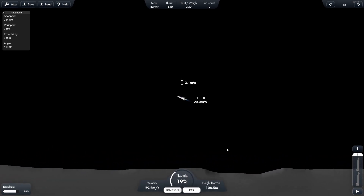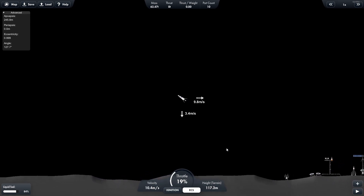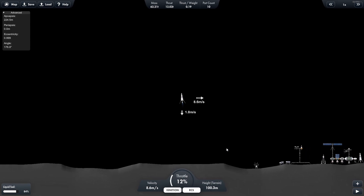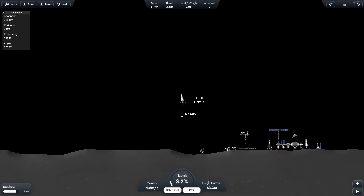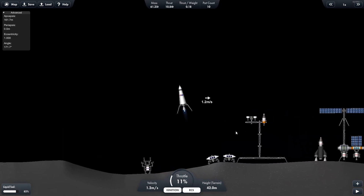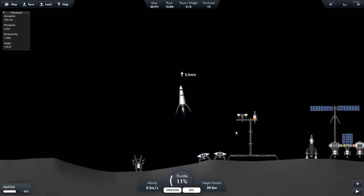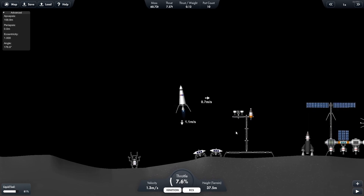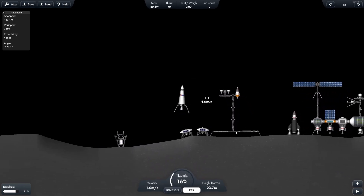I slowly come into the space base. What I'm going to try to do is actually land on my, quote, landing pad, which is right there — and ideally not break anything while I try to do this. It requires a couple little pulse thrusts and engine adjustments. But I finally do actually sneak it in there, as you can see right here.